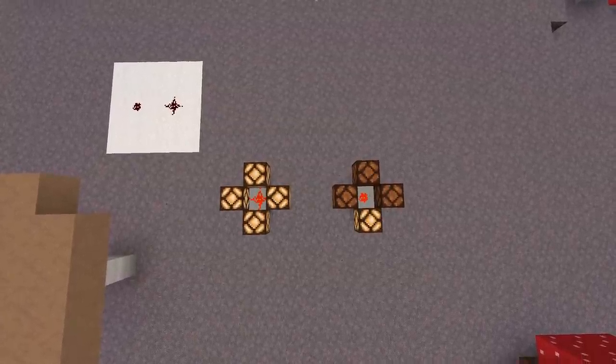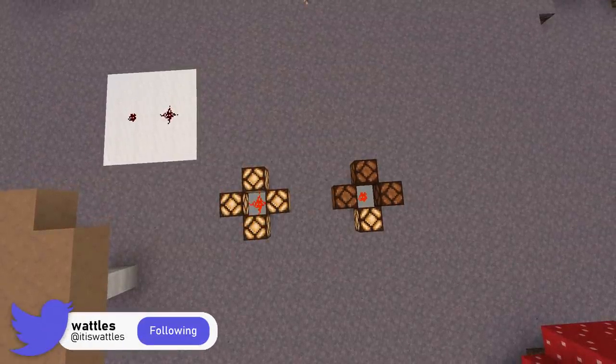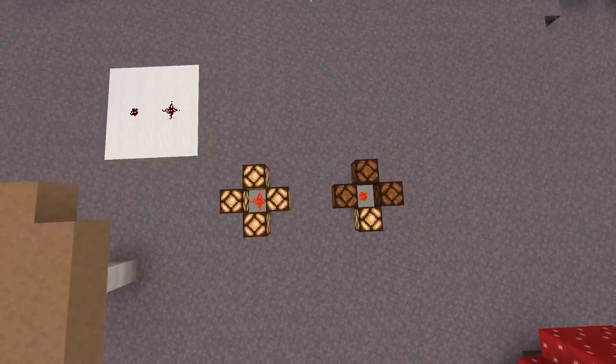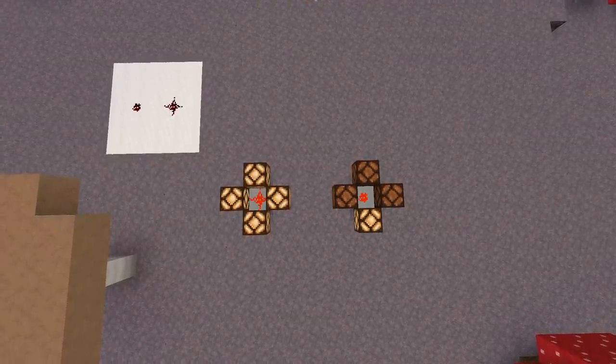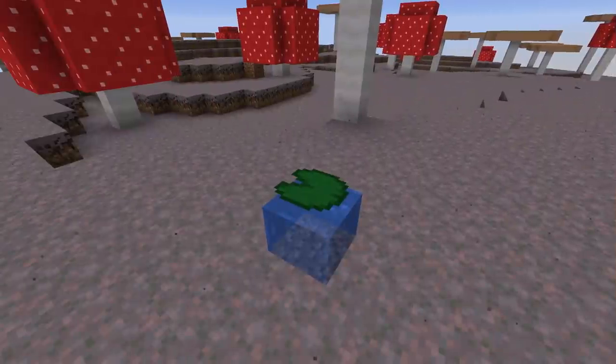If we get up close with the dot and change it into a cross, everything gets powered — and when we change it back, everything is unpowered. An earlier 1.16 snapshot made changes to redstone so that if it looks like redstone should power something, it powers something. That's exactly why the cross redstone powers nearby blocks whereas the dot one doesn't.